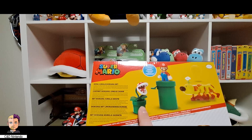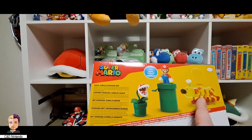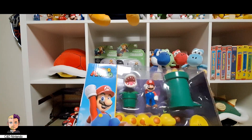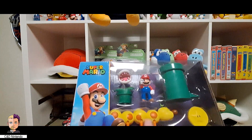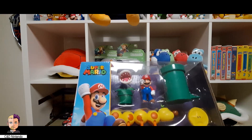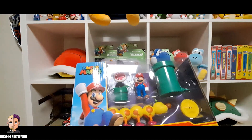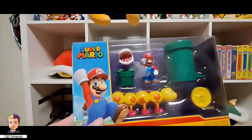It comes with the piranha green pipe, a normal Mario, and a wiggler. I do know that all these are the new sculpts, so they are a bit better quality than some of the first ones. We'll take a quick look at these in a few seconds.